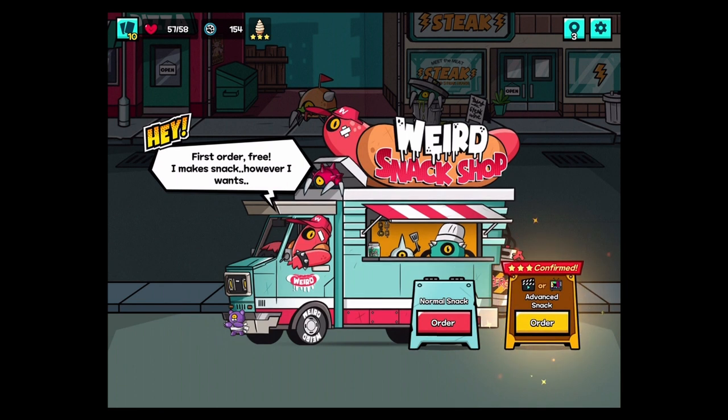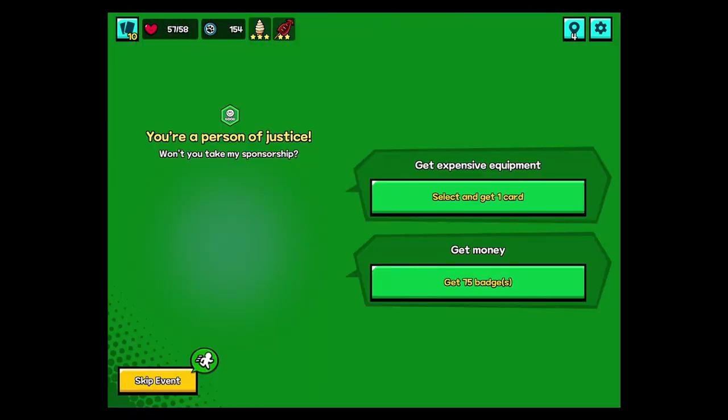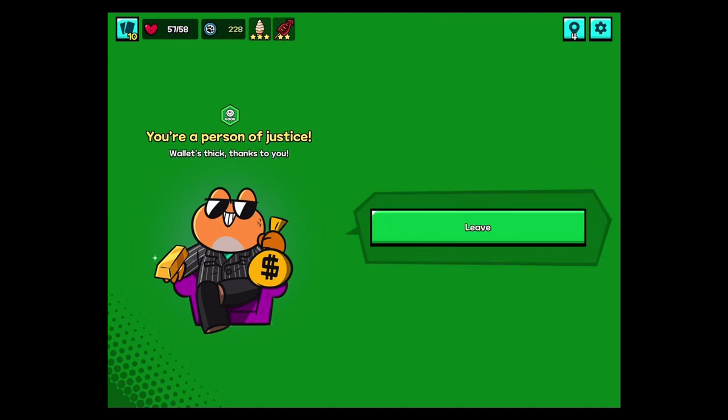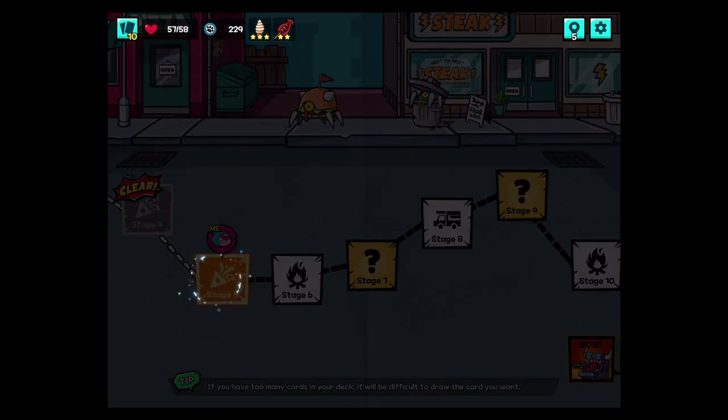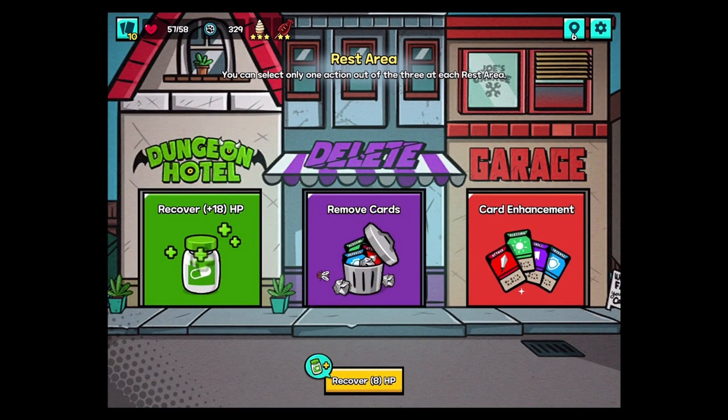First order free. Three star confirmed if you watch an ad for it — let's not do that for now. Squid skewer — plus one energy for every five cards used. I'm betting different rarity means fewer or more attack cards used. You're a person of justice — why don't you take my sponsorship? Get money, that seems pretty good. Mark my words, I only offer you the truth — eternity and reality. So that's a Morpheus reference — blue pill, red pill. Restore HP or get badges. Reality — welcome to the real world. Badges matter to Scoutmasters.